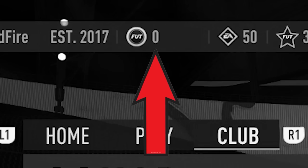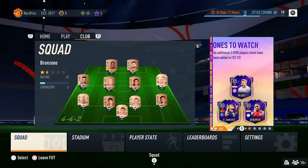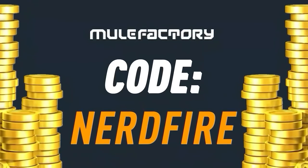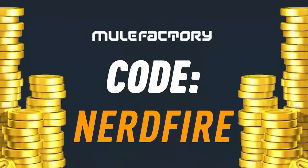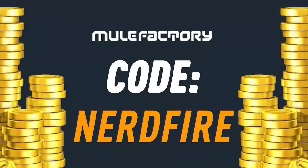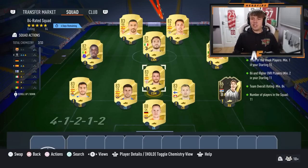We've got a brand new pack in the Base Foot Hero upgrade - let's open a load of these up and see what we can get. If you've got a terrible team, no coins, and you want to buy some of the brand new players from the out-of-position promo, go to mulefactory.com for the cheapest, most safe, reliable coins and use code nerdfire at checkout for five percent off. Link is in the description.